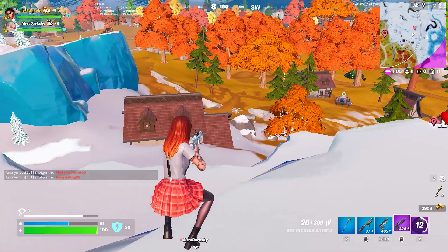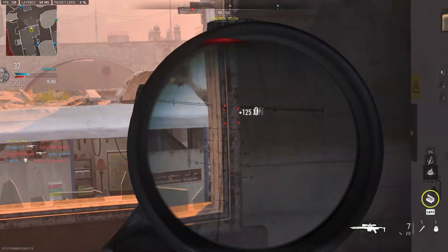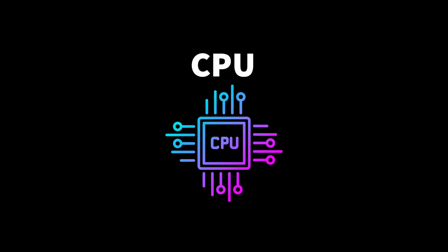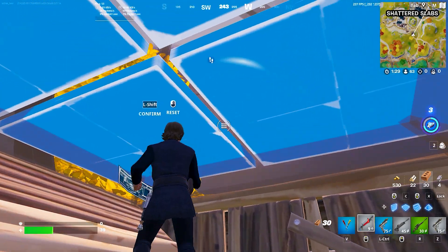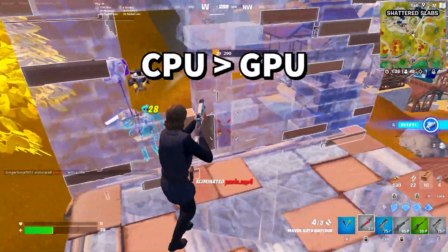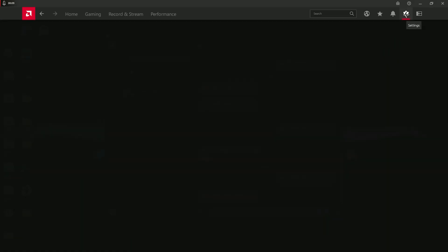Number six: enable Radeon Anti-Lag or Nvidia Low Latency. Last but not least, AMD and Nvidia both have low latency modes to provide you with faster response times when rendering frames in your game. The way frame rendering works is that the CPU produces data that is then sent to your GPU to render the frames. With AMD Radeon Anti-Lag, you can reduce input delay by a full frame by preventing the CPU from getting too far ahead of the GPU. The same is pretty much true for Nvidia Low Latency.